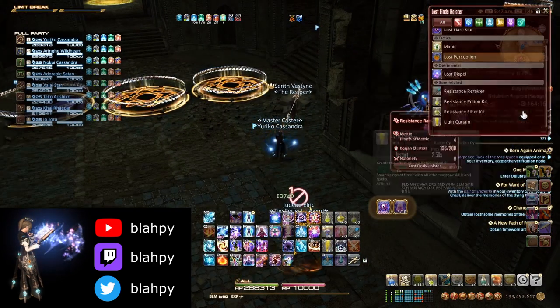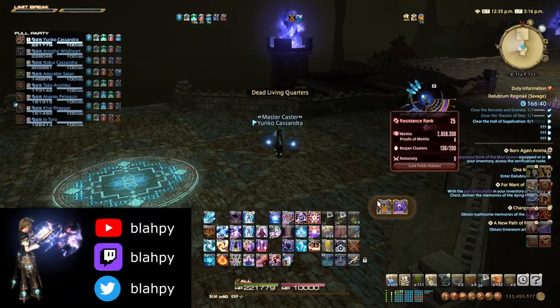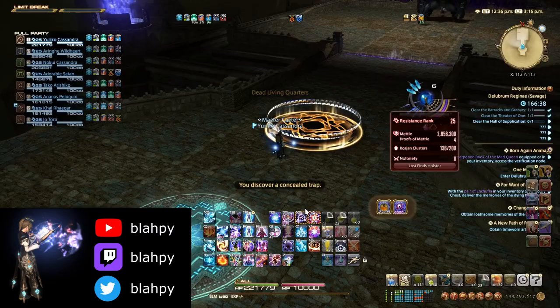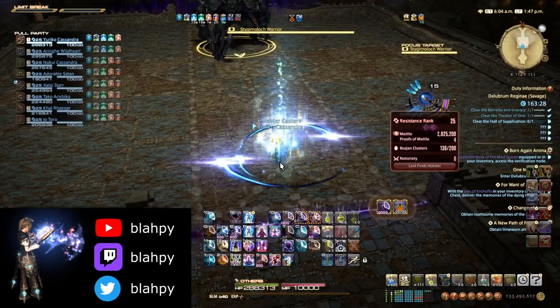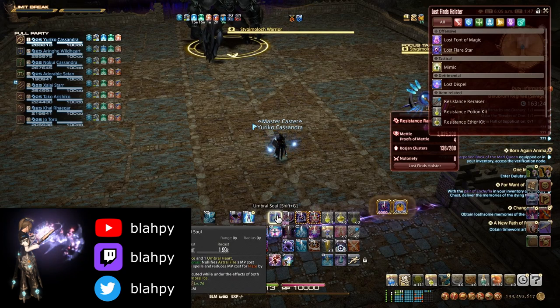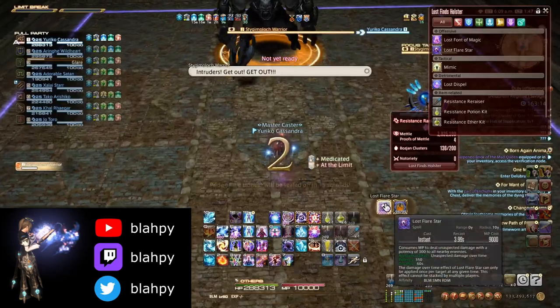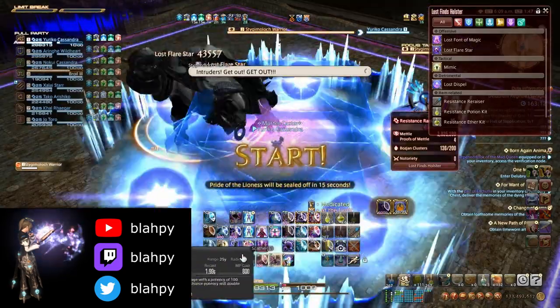Equip Lost Perception before even taking the teleporter, as after taking it there will be a trap immediately in front of you in the hallway which you will need to reveal and avoid. You need to pull the boss either before Dahu or around the same time, so communicate with your team and use the countdown to coordinate your pulls. Do not use Sprint when pulling the boss, as it will be very valuable for a mechanic early in the fight. A death wall appears immediately upon pulling the boss, so be well within the arena.